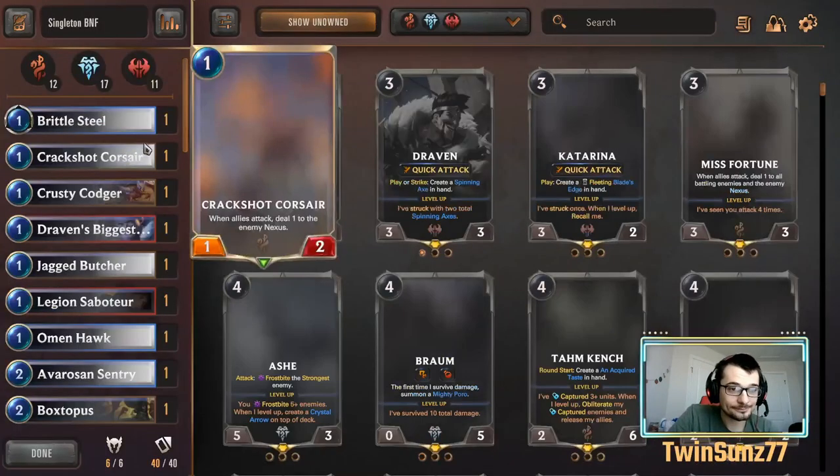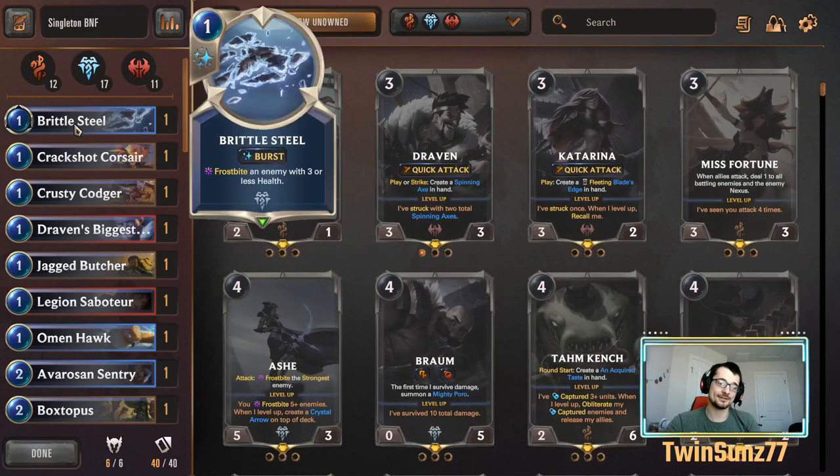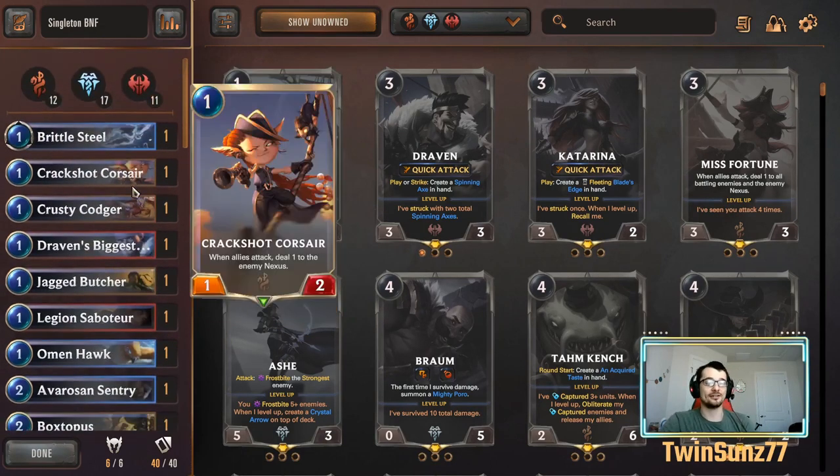The whole point of this deck is a strong mid-range deck with lots of utility and lots of search engine tutoring cards. Lots of consistency is jammed into the deck even though we can't guarantee a certain curve — we just want to get certain staples guaranteed when hitting certain turns. We want a unit with X power here, a draw card here, and enough combat tricks to get us by. The three strongest mid-range regions with a lot of consistency are Bilgewater, Freljord, and Noxus.